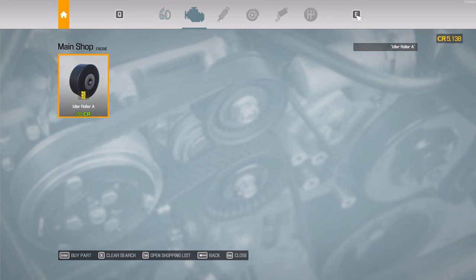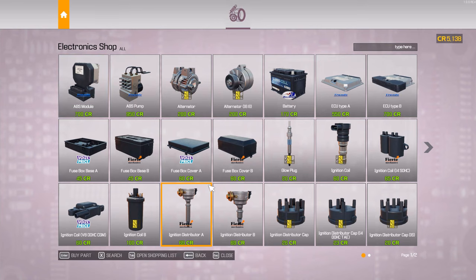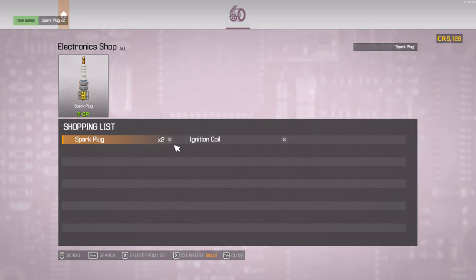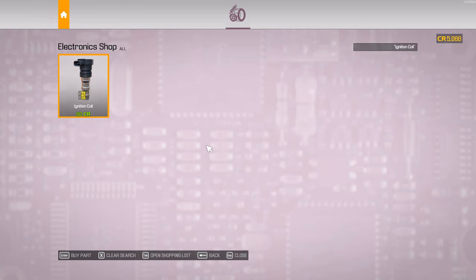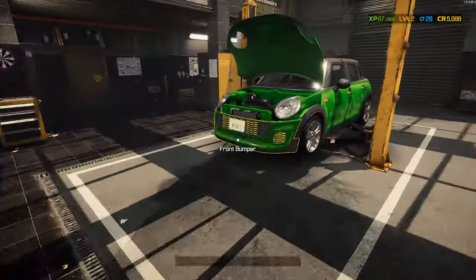It would be nice if we could just buy directly from here. That's the serpentine belt, belt tensioner — I want to press space but it keeps changing stuff. Ignition coil, fuel filter, camshaft — not that expensive really. Idle roller — get rid of that. How do we get out? That's supposed to be the electronics shop — two spark plugs and the ignition coil, just the one. Hopefully I didn't overbuy. I still have to press Escape to get out.